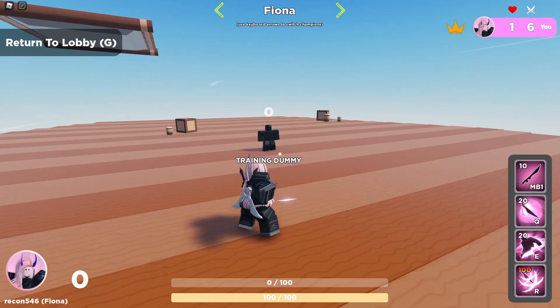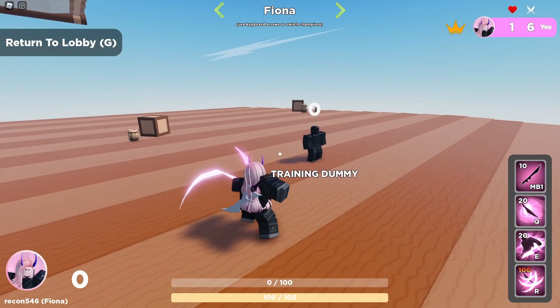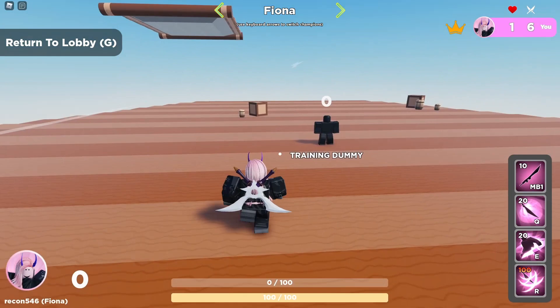Starting with Fiona's basic attack — she swings both daggers and does 12 damage with no knockback, 12.5 ultimate charge per hit, and it costs 10 energy to cast per swing. By itself it's kind of meh, but combined with her other abilities it gets very powerful.